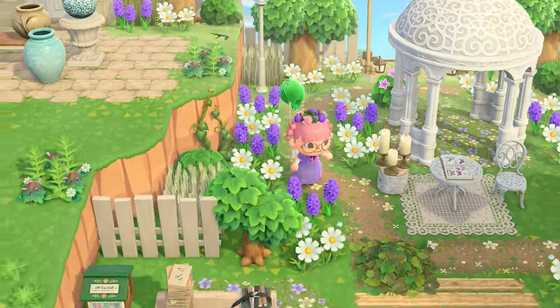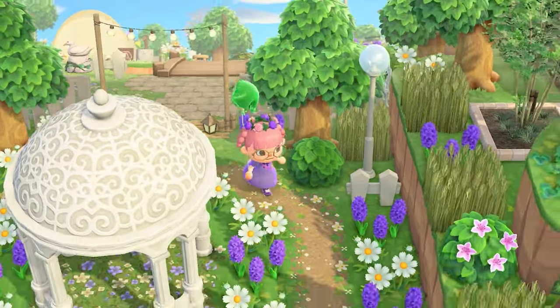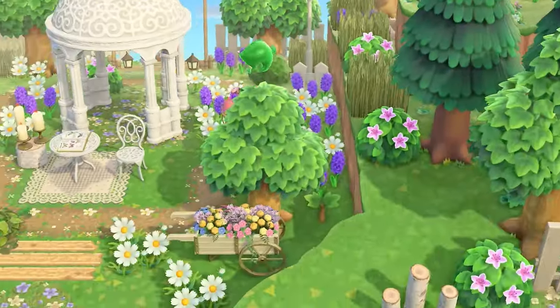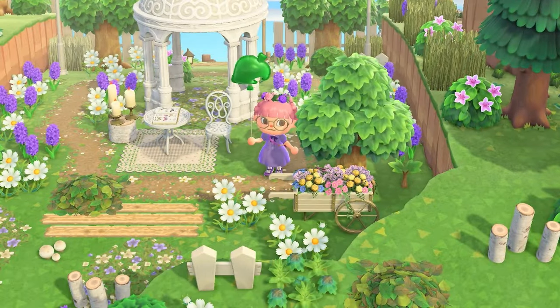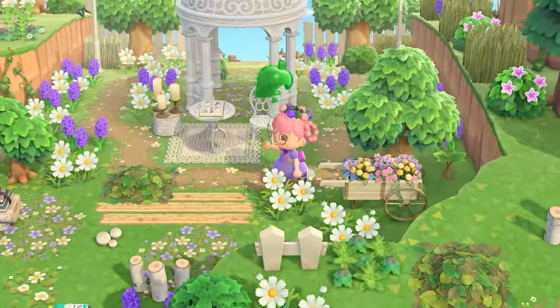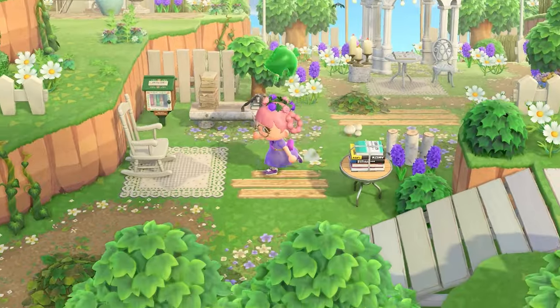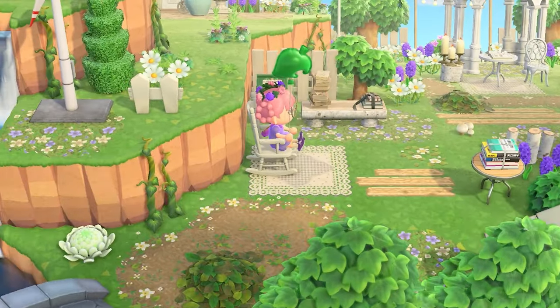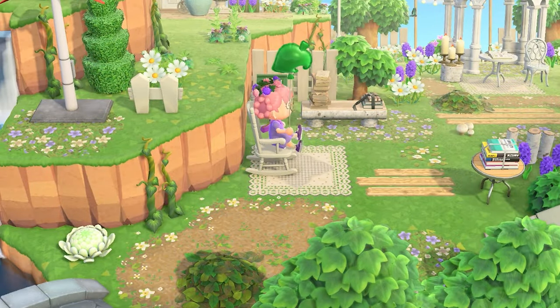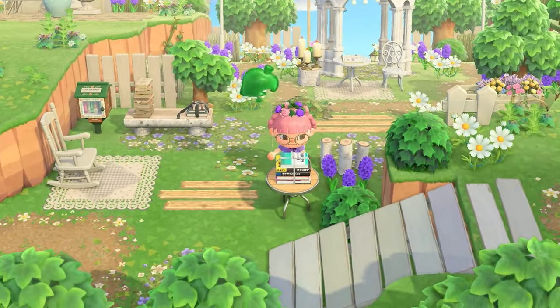Now that I think about it, it's been only purple flowers and then white cosmos the whole island — that's kind of nice. I love when they're all matchy-matchy. And a little reading corner — I would so love to just sit here in a little rocking chair and read some books. So cozy.